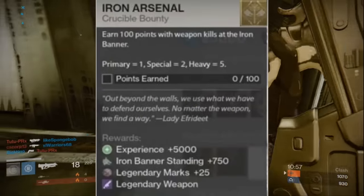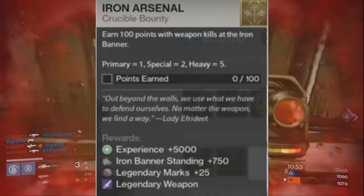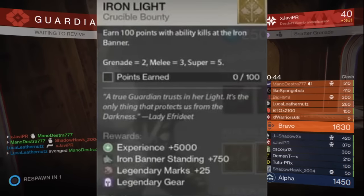The next bounty is Iron Arsenal — earn 100 points with weapon kills in Iron Banner. A primary kill gets you 1 point, a special weapon kill gets you 2 points, and a heavy weapon kill gets you 5 points. Again, that rewards Iron Banner standing, legendary marks, and a legendary weapon.